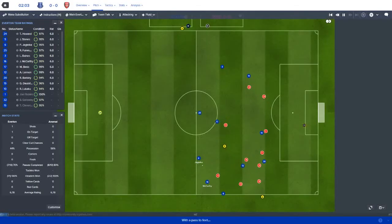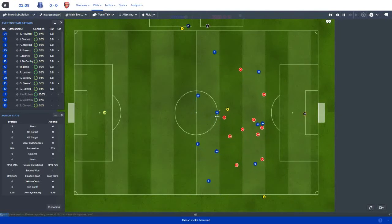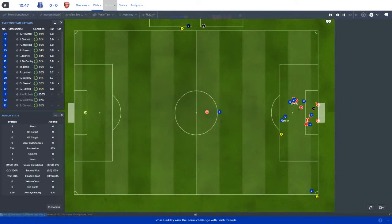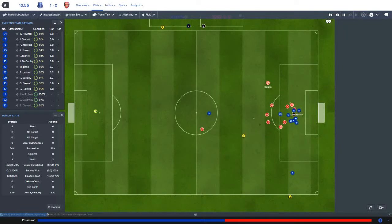Two minutes in and we get a throw-in on the right side. Besic out to De Lafeu, who cuts inside, finds Lukaku — who bounces it off the near post but he's offside anyway. Corner kick from Baines on the left side, finds Aaron Lennon. Lennon from about the penalty spot gets his first goal of the season and puts Everton up 1-0 just before the 11th minute.